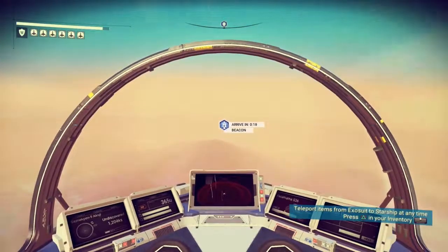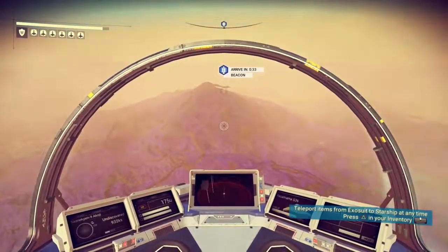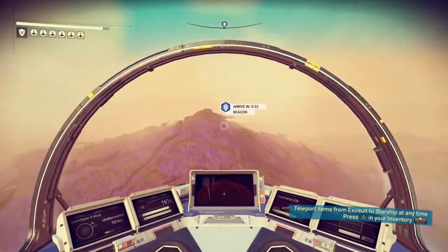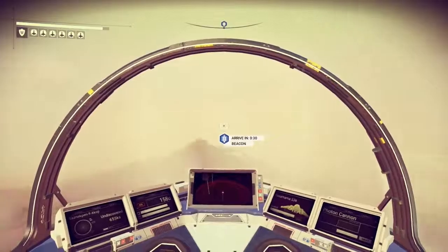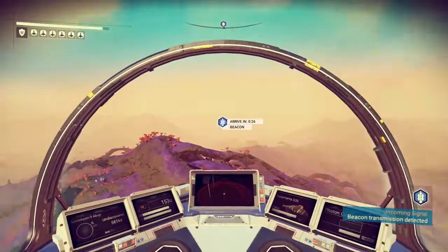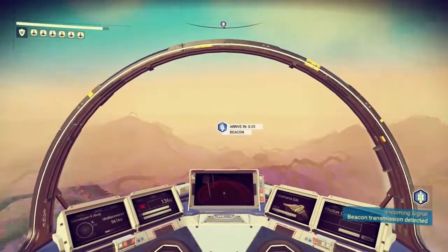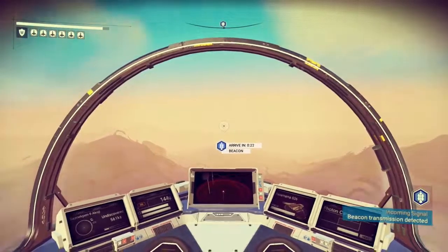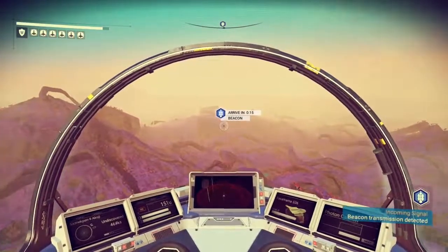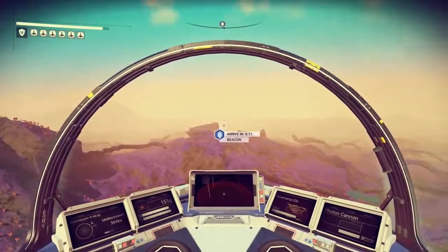We're almost there, almost in atmospheric territory. This planet looks like it's going to be radioactive — or is that water? I can't tell. Pulse engine offline. Planetary interface. Level off. And we're here.